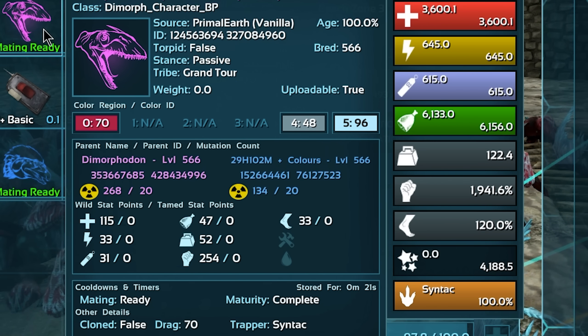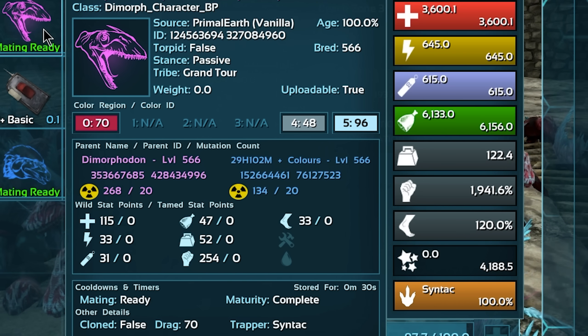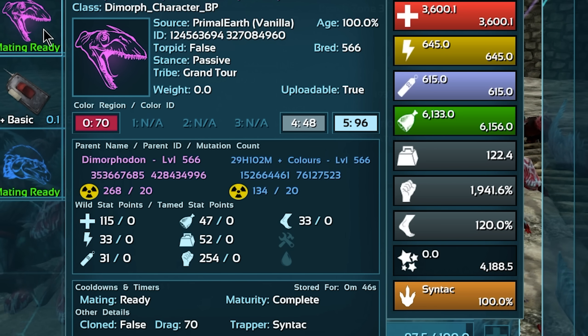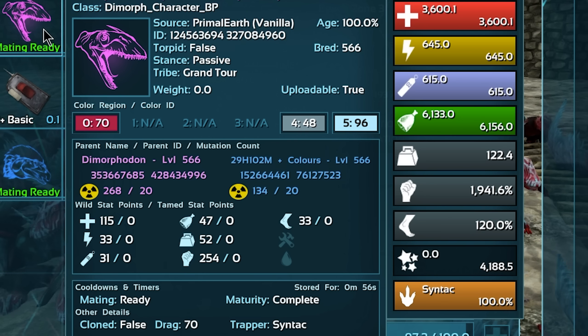We've got maxed out melee damage. If I was to put another level in, it's basically going to reset the points down to the minimum. 254 is where you should stop - if you would potentially land on 255 that is bad. It's either 254 or 253 depending on what base points a creature had.